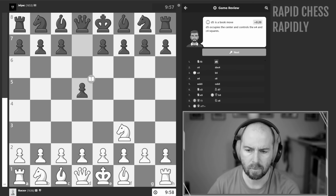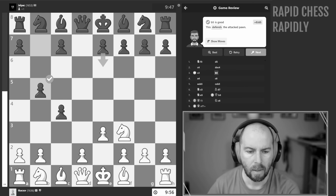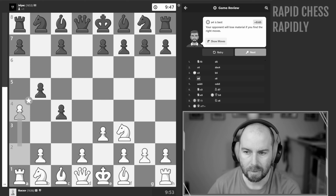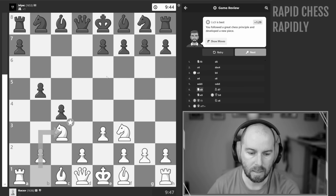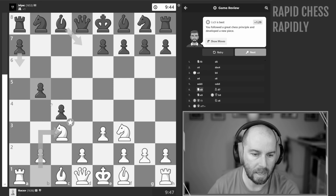So if we start the review — pretty typical stuff, we see this a lot. They say a4 is best; your opponent will lose material if you find the right moves. This is not the ideal setup because we'll take here, play the knight out to attack. Sometimes you'll see the bishop developed, a lot of times you'll see a6.